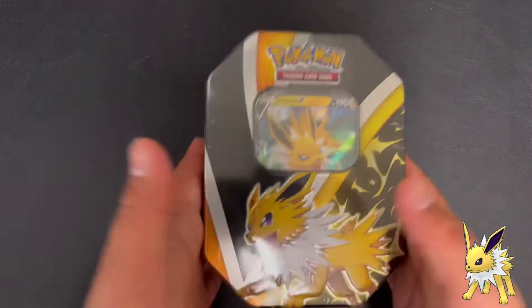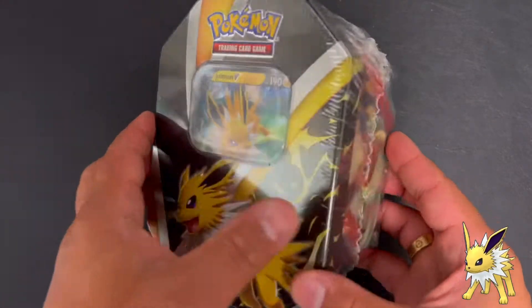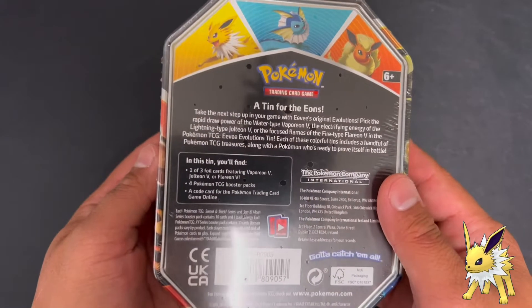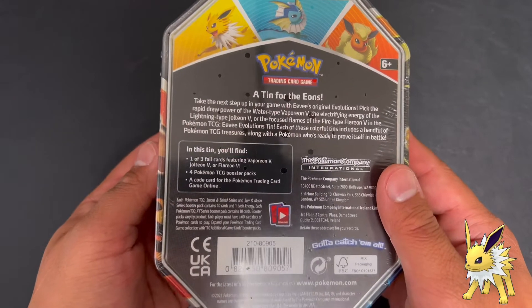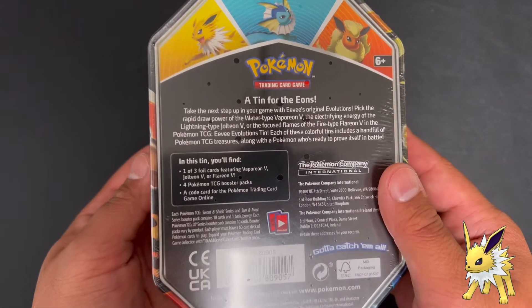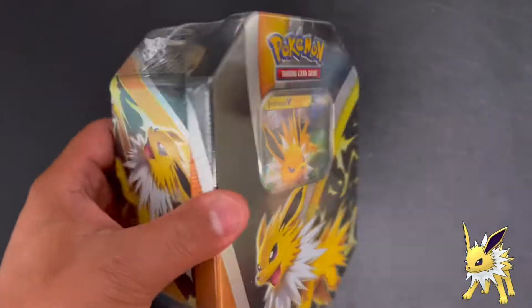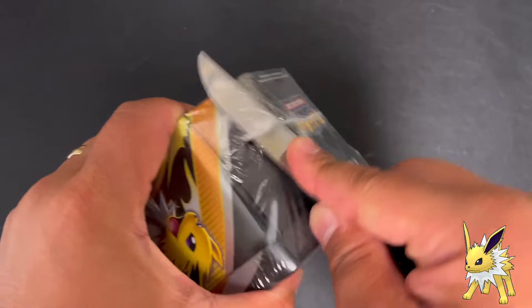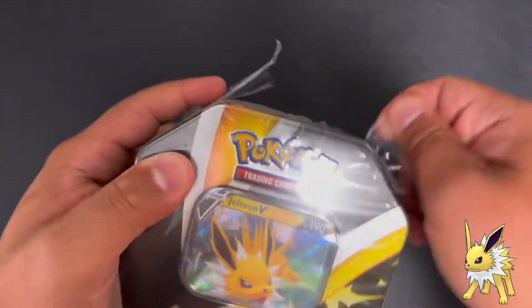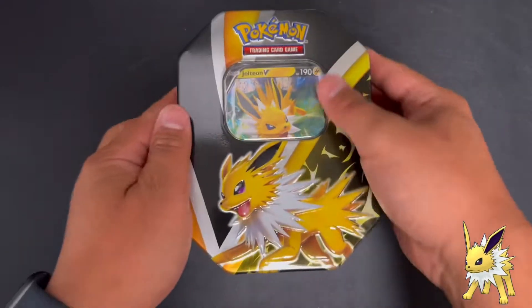Welcome to ThaiTube everybody! Today is going to be a nice short video opening up the Jolteon V tin box - a tin for the Eons which comes with four Pokemon TCG booster packs. One of three full art cards features Vaporeon, Jolteon V, or Flareon V. Let's go guys, haven't opened this for a while - let's see what we can pull today. Hope you guys are staying well and being safe, sit back, relax.